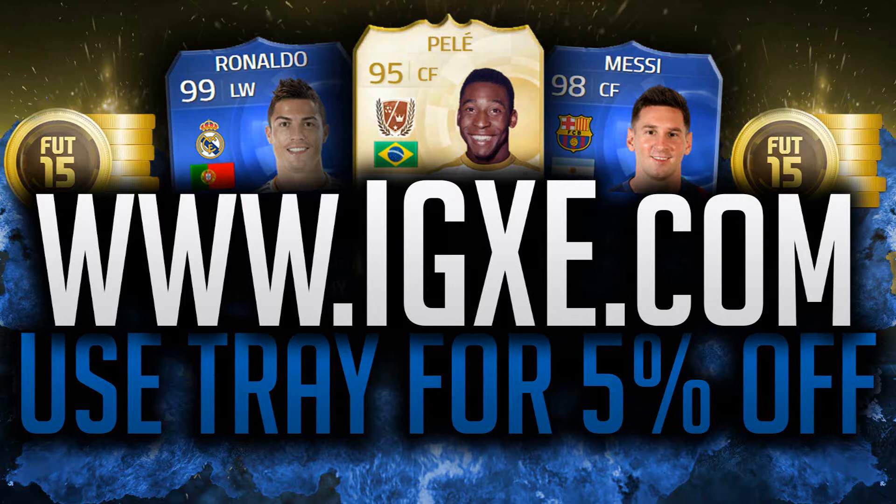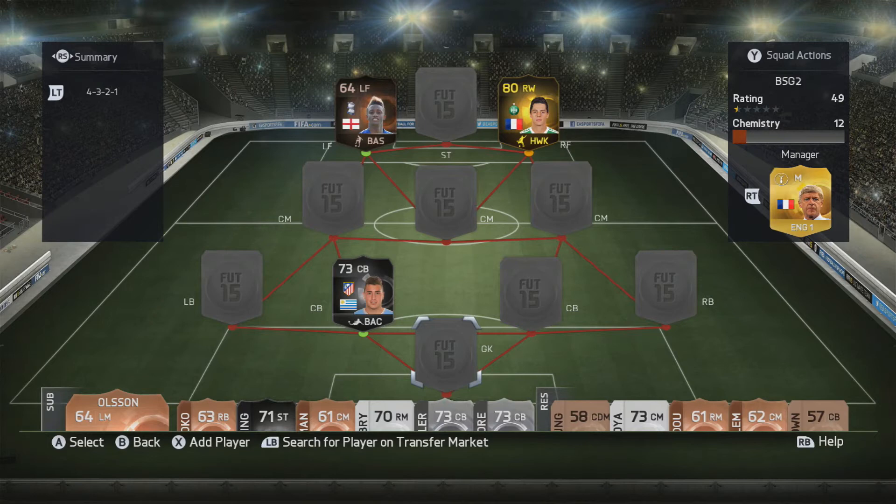If you are in need of Ultimate Team coins, check out IGXE.com in the description below, and if you use the code TREY at checkout, you'll get yourself 5% off. What is up guys, T-BRALTA here, and welcome to a brand new squad builder on my channel.